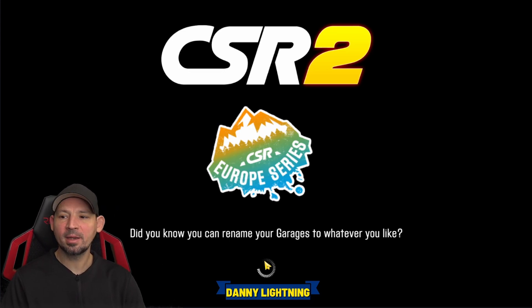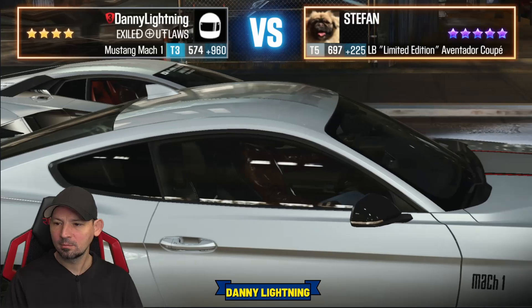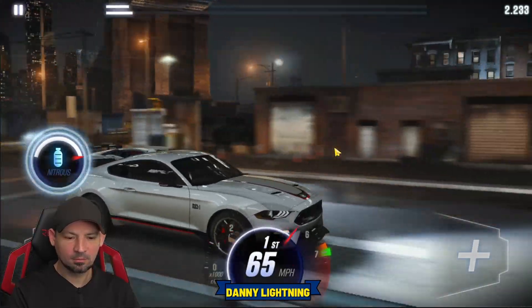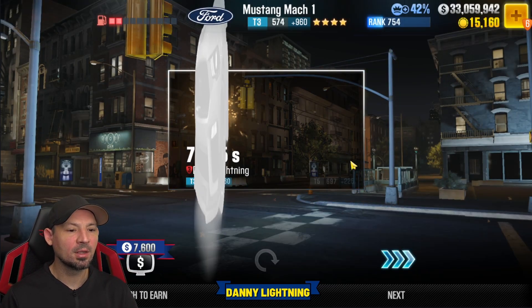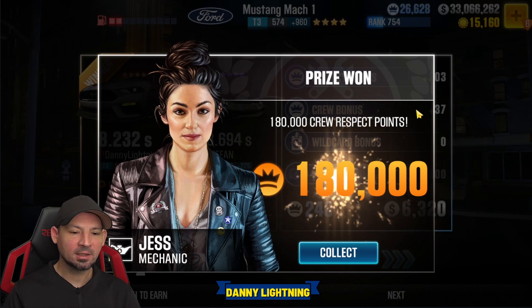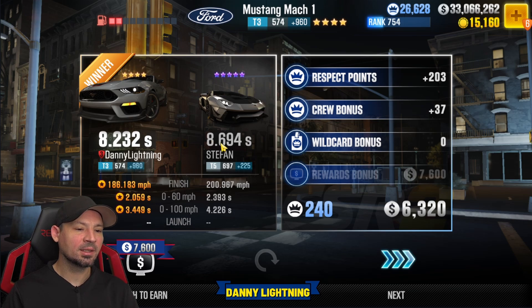Here comes the final race — race number 30. Pay attention, because this should show you the final time of the race. 3, 2, 1, go. He ran an 8.6 — roughly an 8.7. So we ran an 8.2, that guy ran 8.6. You're probably going to see big RP, guys — that's what's nice about the Prestige Cup. I would expect you to see 8.6s, 8.7s, maybe 8.5s on the very last person.